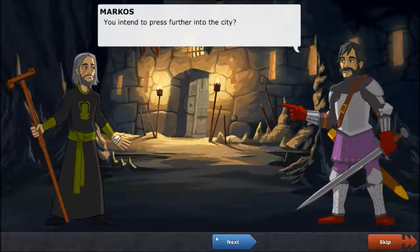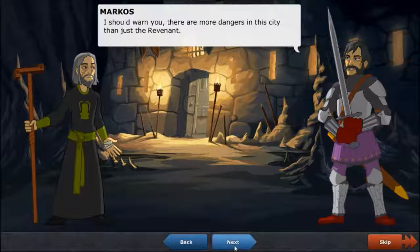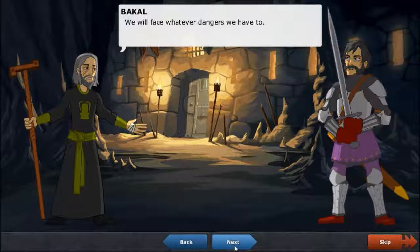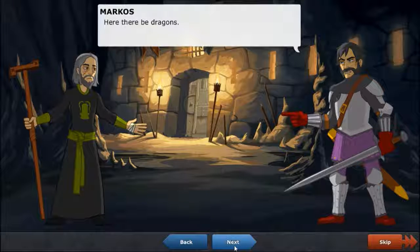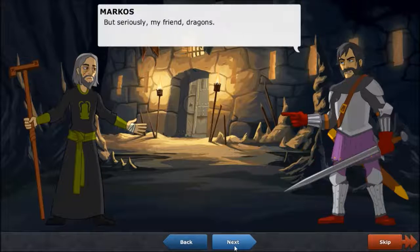You intend to press further into the city? It is imperative that we reach the royal records room — the information there could turn the tide of this disaster. I should warn you, there are more dangers in this city than just the revenant. Creatures of fire sleep here in the dark places of the earth. We will face whatever dangers we have to. Still, a word of warning — here be dragons!